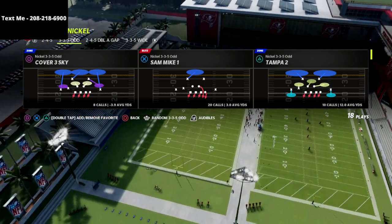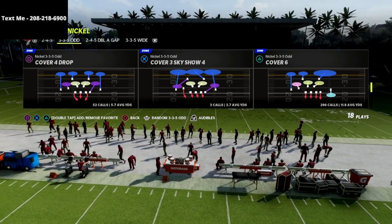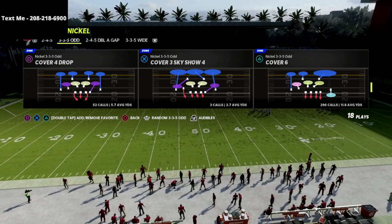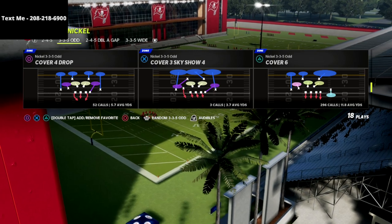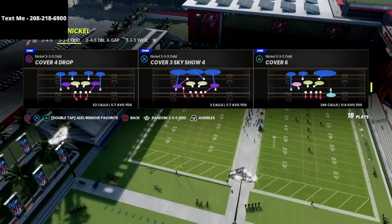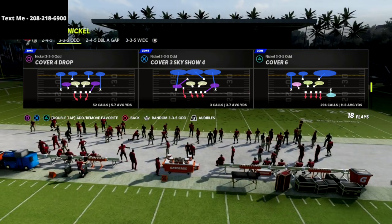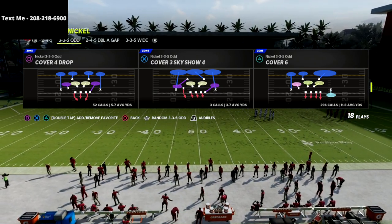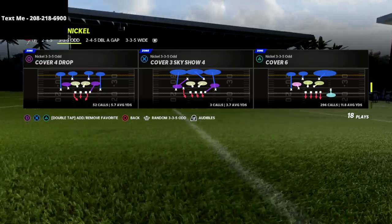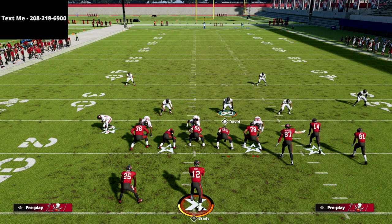With that said, let's dive into today's video. We're going to come out in Cover Six out of the Nickel 335 Odd. For those of you that are new and haven't gotten the Nickel 335 Odd defensive guide yet, I encourage you to pick that up — I'll put a link in the description. You can get the entire defensive system for just $15. It is a lethal defense — you've got great pressure, ability to get pressure against max protect, and really good coverage in particular with the way the Cover Six defense works this year.